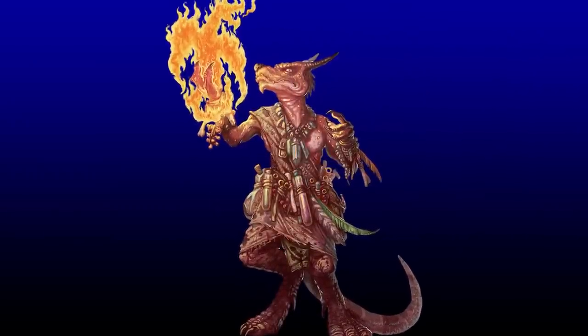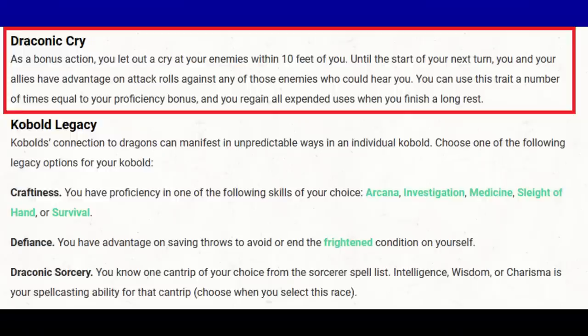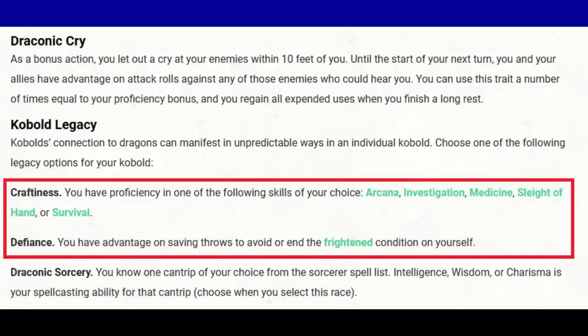The Kobold. The primary feature is Draconic Cry, which should likely work while Wildshaping. Draconic Cry gives you a bonus action — and bonus action racial features keep coming up, that's no coincidence. Our bonus action provides advantage to attack rolls against a target within 10 feet until the start of our next turn, with proficiency bonus uses. This benefits our own attacks, any summoned creatures, and your whole party. The 10-foot range limit isn't a big limitation since our Wildshape form will be in melee anyway. Then there's Kobold Legacy — I'd look at either Craftiness or Defiance.